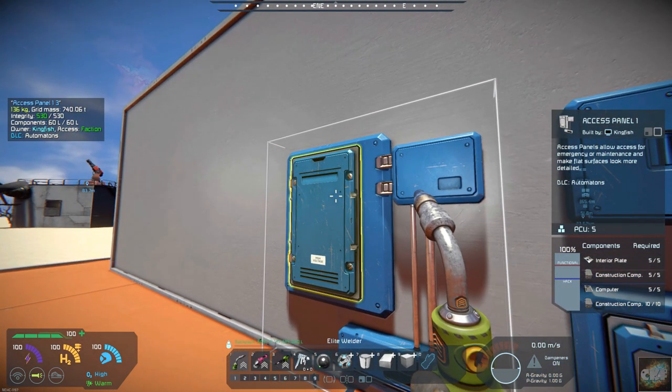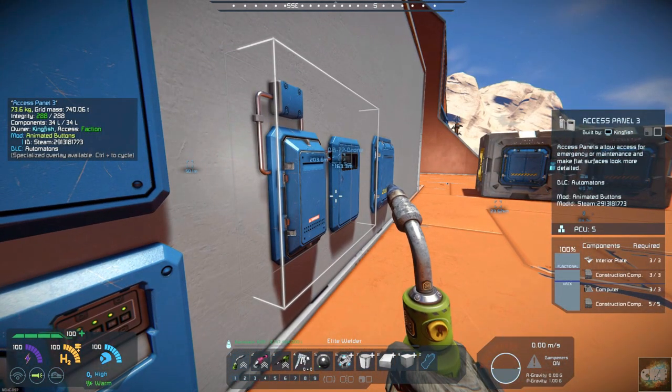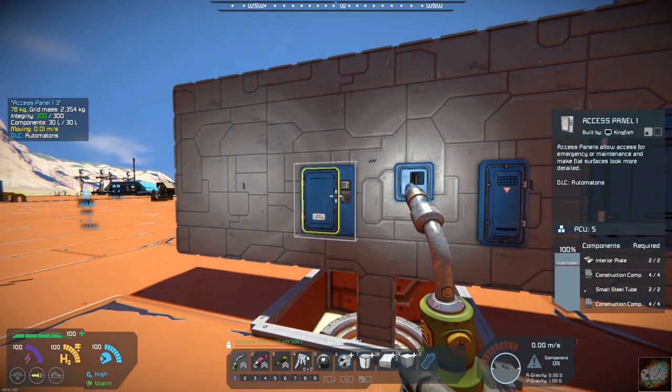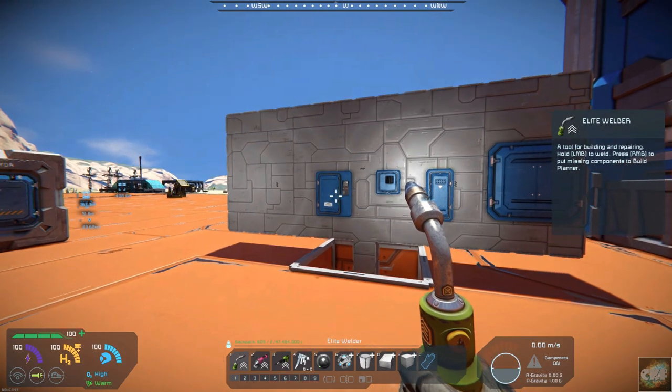So here's what we got before the mod. You can see it says Access Panel 1, 2, 3, and 4, and we also have it in the small block size. Let me go ahead and add the mod.